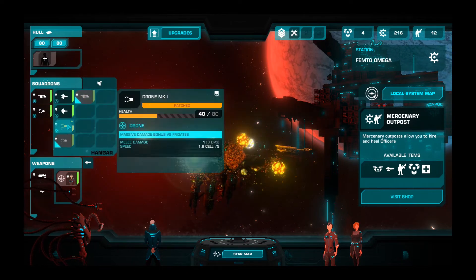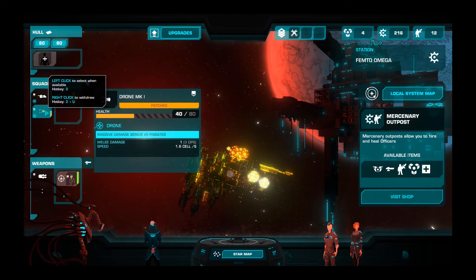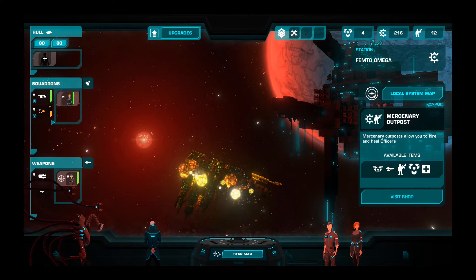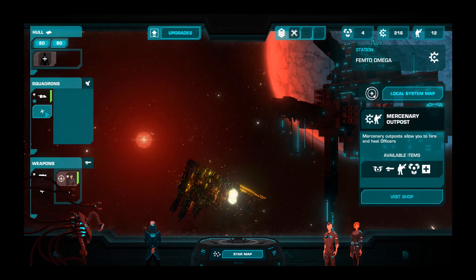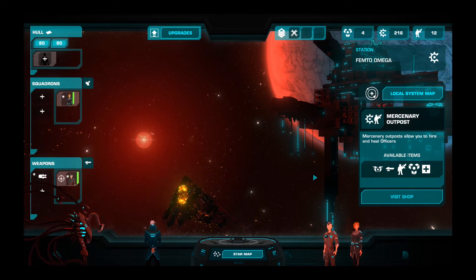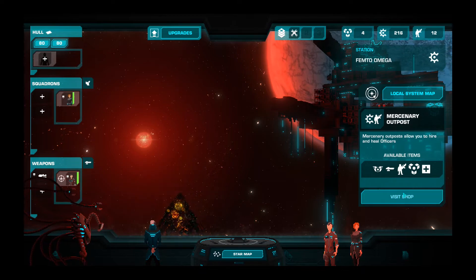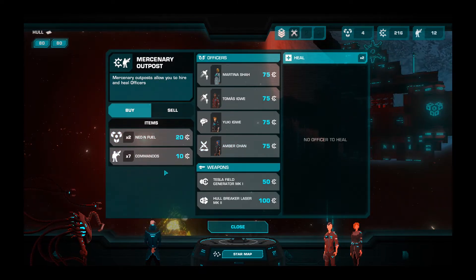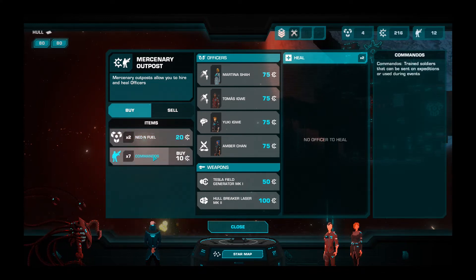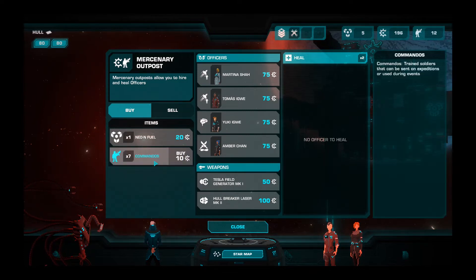We get an auto repair on our guys? No empty dock. What if I get rid of that and put that in there? I don't seem to be able to repair it from there. Let's get our drones back. We should just not have anything ready to deploy and just deploy it when we learn something. Mercenary outposts allow you to hire and heal officers. Let's visit the shop. We can buy officers, we can buy Neo-In fuel — for 20 scrap we can get two Neo-In fuel. That's probably worth doing. And we burned a lot of commandos, although our numbers are looking pretty decent.